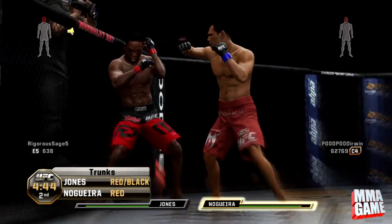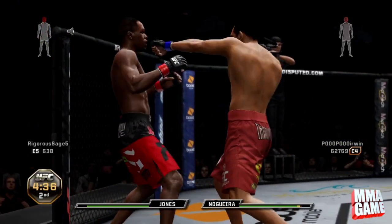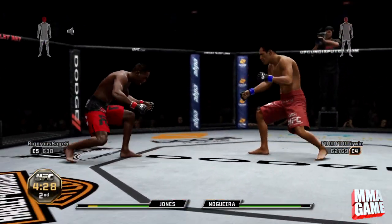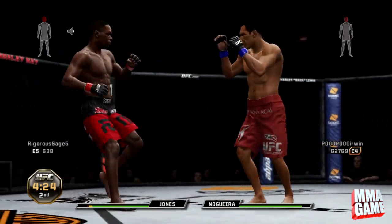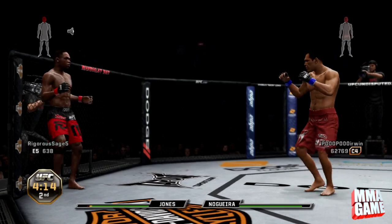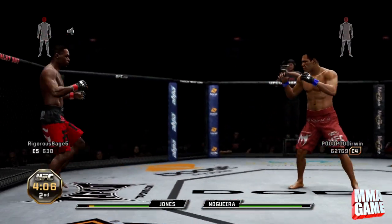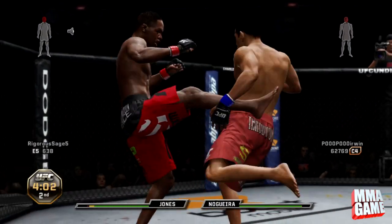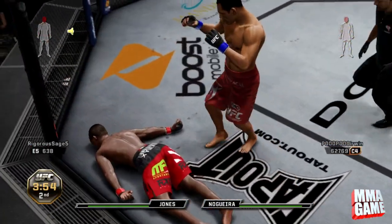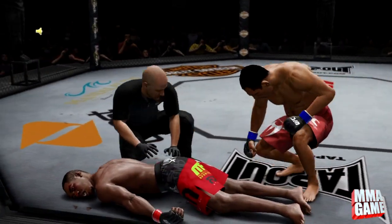Here we go, round two — coming out swinging. He goes for the spinning back fist, I rock him there with the overhand, trying to get him with the counter knee up against the cage, all kinds of combos, sprawl the takedown — here comes the knockout. He keeps running back against the cage. Little Nog catches the kick, big overhand left — fight's over, and he gives him an extra shot at the end.